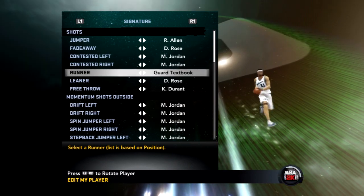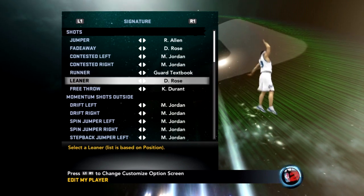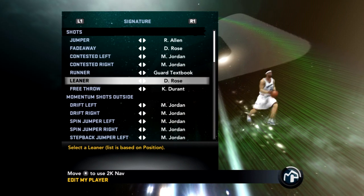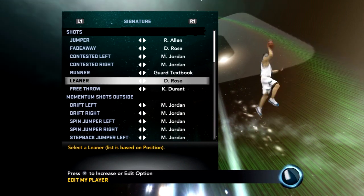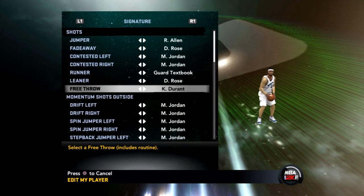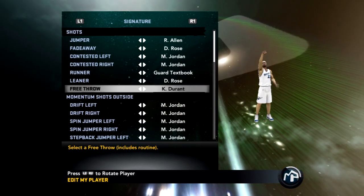Just flick it right up in the air — they can't even touch it. Now, my leaner is something different — it's the D-Rose leaner. It looks a little bit like my runner, but he turns to the side a little bit more so I get the foul. My free throw is Kevin Durant, dog. Look at that — cash.